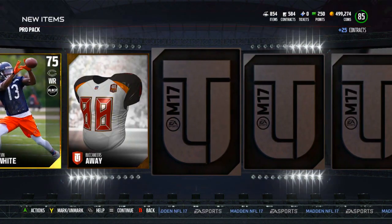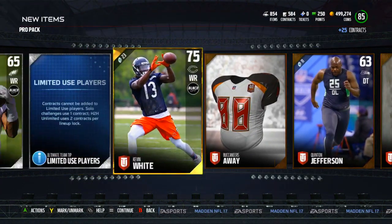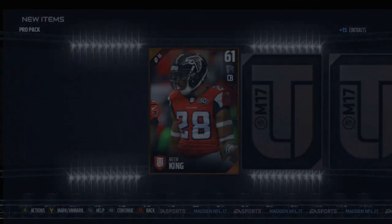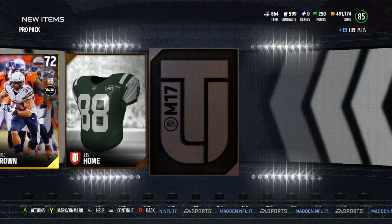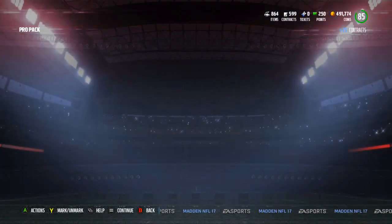Got a Mutt's hit right there. Did get a Kevin White — I'm excited to see what he can do this year. He's on one of my fantasy teams and I'm really hoping he can show up and make an impact on that Bears team. He was drafted last season and then got hurt for the entire year. He does look like an absolute monster though — great height, great speed. Got a Kirk Cousins right there, Donald Brown too, and a mug gear. Pretty decent pack.